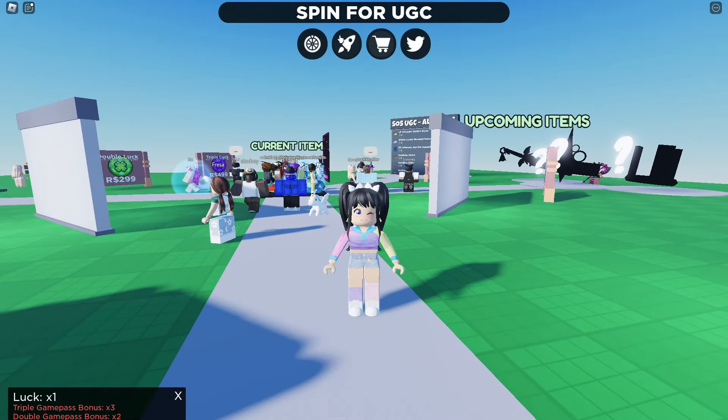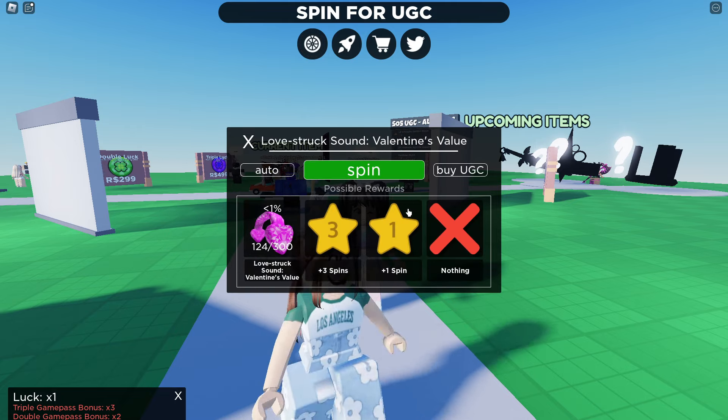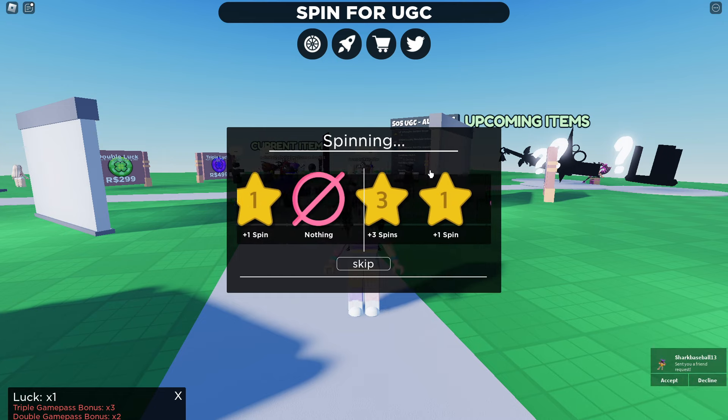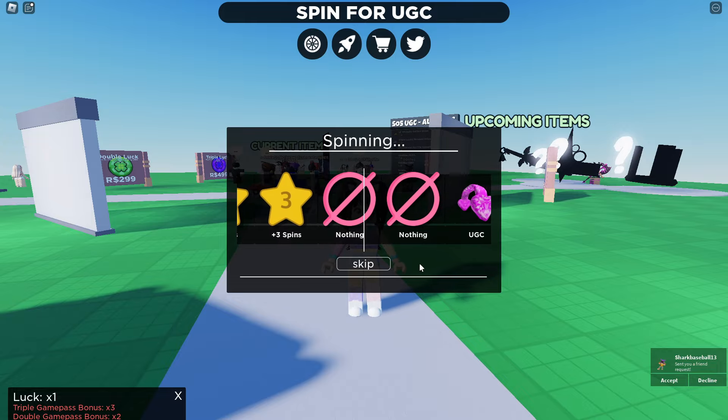Now we're in the game, we need to spin the wheel. Go ahead and choose the UGC — we're trying for the heart headphones. Click on spin and here's where you'll get a chance to win more spins or the UGC.